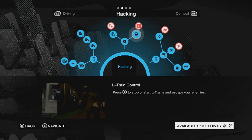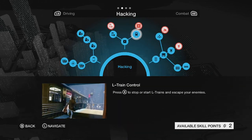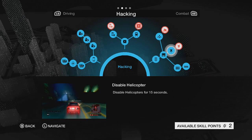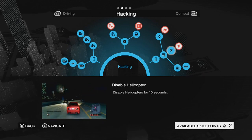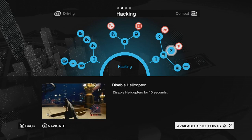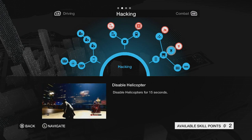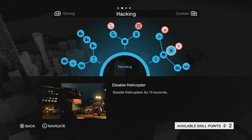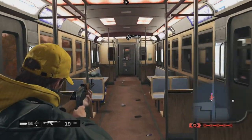First things first, you're going to need the L-Train Control Hack, and you will also need the Disable Helicopter Hack. Both of these are unlocked early on in the first act, so you really won't have to play too much of the campaign to unlock them. You'll just need to earn a bunch of skill points to get them — they're not that hard to get. You'll just have to play maybe two or three campaign missions and a couple side missions.